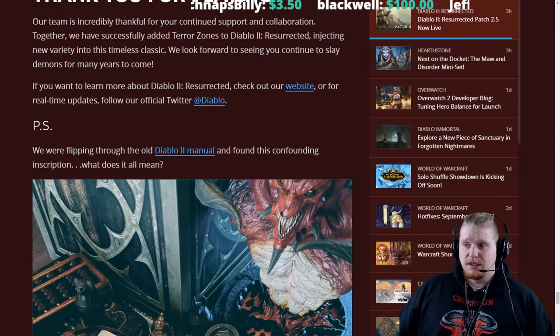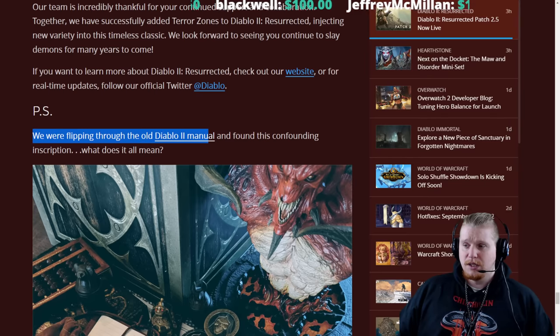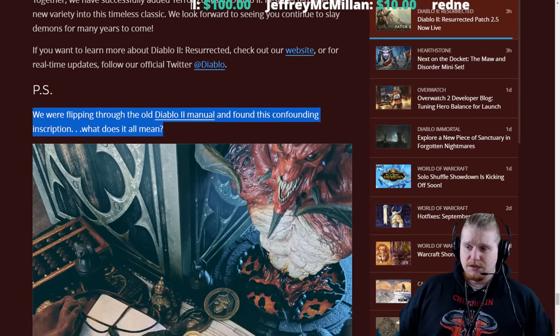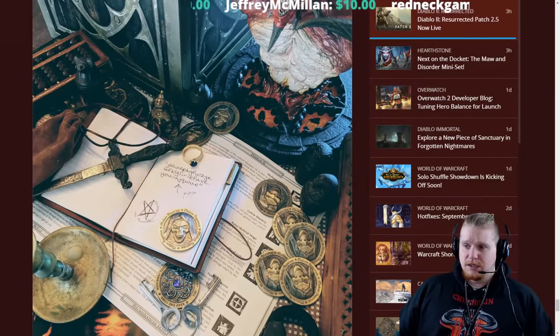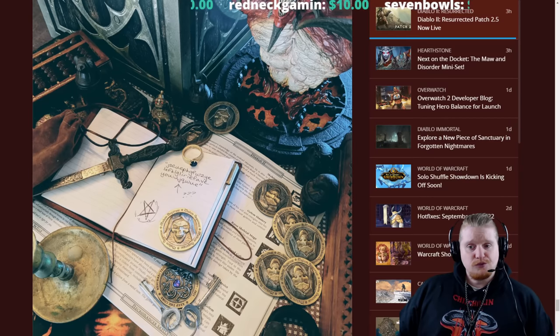They basically said: P.S. — we were flipping through the old Diablo 2 manual and found this confounding inscription. What does it all mean? Now the picture on its surface seemed to be rather innocuous, but obviously there was a code here.